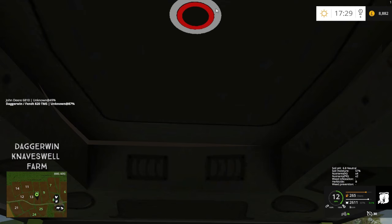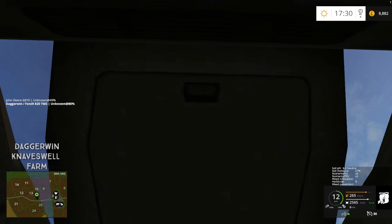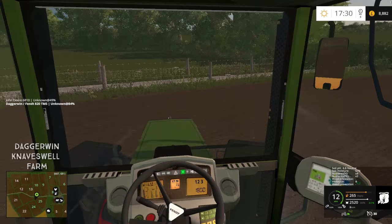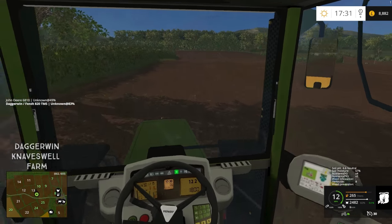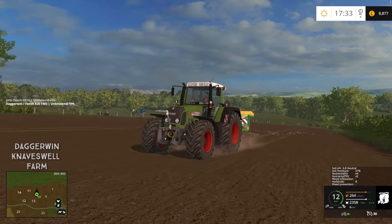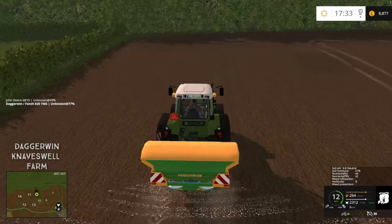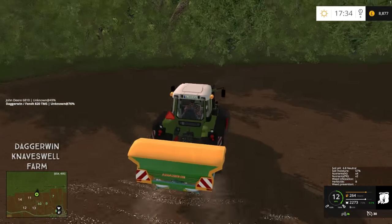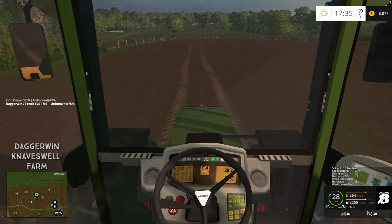I did miss this before — we have a sunroof! You might not want it open while doing fertiliser spreading, but it's there. Also thanks to Ian Robson for confirming that plant withering is automatically on with the soil mod — you can't actually disable it, so even if it shows as off, it is actually on. Back down the tram line and all of the PK is now spread — the fertilizer spreader has a really good working width and it's not unrealistically big.